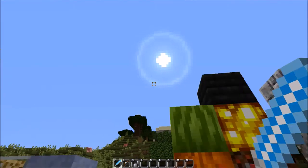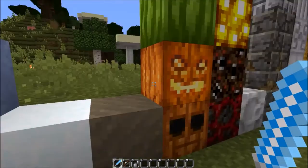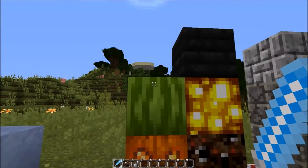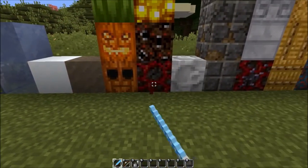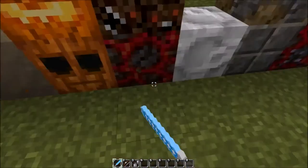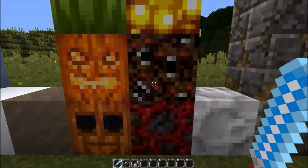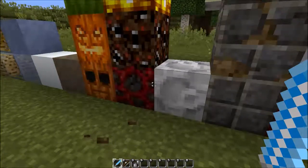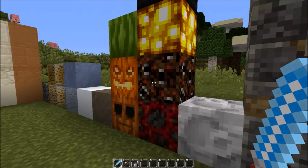We have clay, snow, and pumpkins — those just look fancy. Red pumpkin and the melon as well. Then we have the nether stuff: there's the netherrack, soul sand, glowstone, and nether brick. With this resource pack, the nether is not going to be a happy-looking place — but then, it never would be.